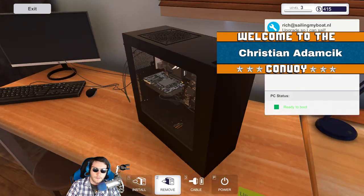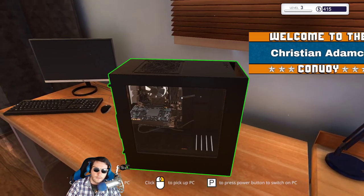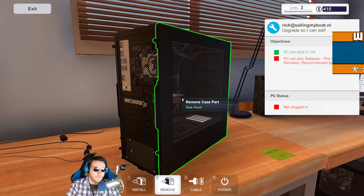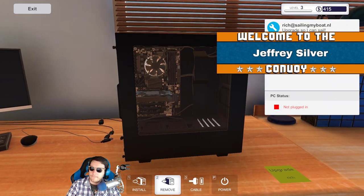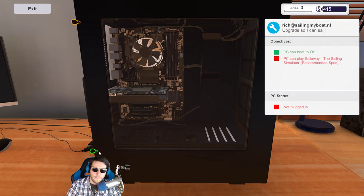Christian, thanks for subscribing! This is the easiest way to disconnect the cables — you just rip it off the wall. Jeffrey, thanks for subscribing — you're doing model trains right now? Awesome! That's really cool — model trains are awesome.